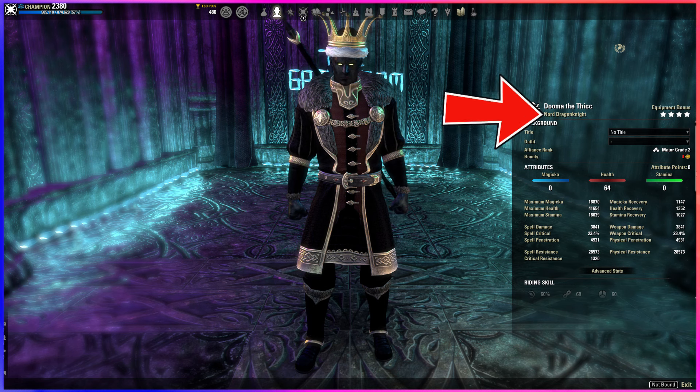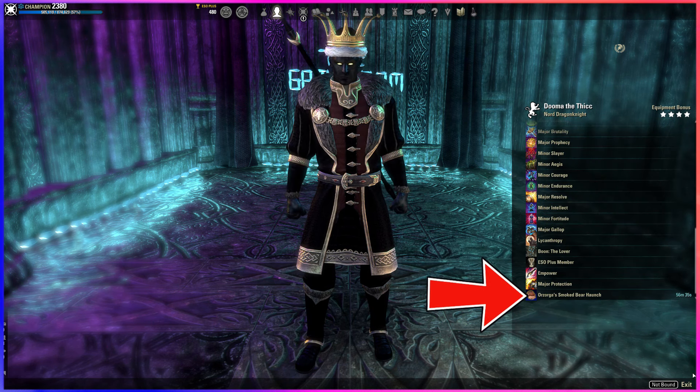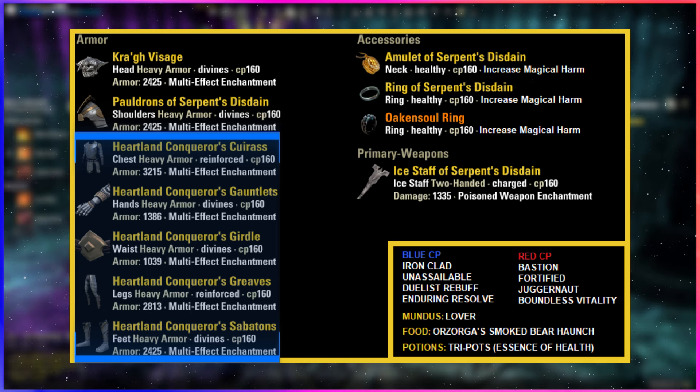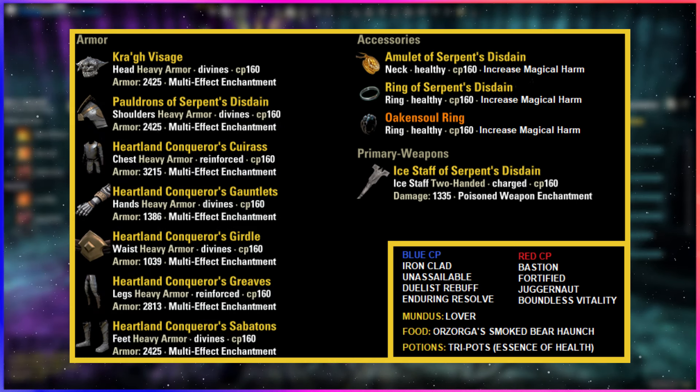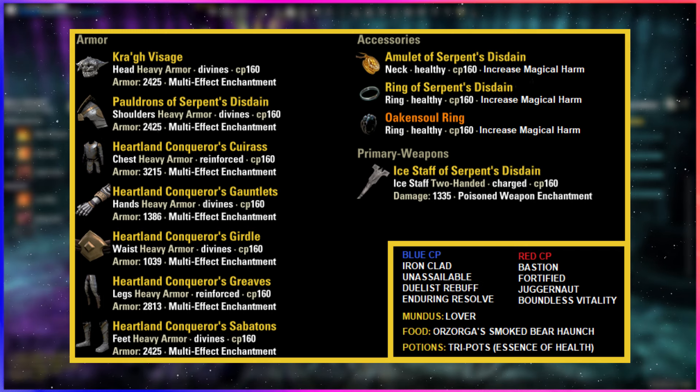You can really make this work for any race but Nord is going to be ideal. We have all 64 points in health, using the Lover Mundus and Bear Haunch food with tripods for your potions. We're going to be using Heartland's Conqueror for that thick 470% charged weapon trait for status effect application, and this is a DOT and kite build, so we'll be using the Serpent's Disdain set which extends our DOT status effects by an additional 16 seconds. We top that off with a Monster Helm with a line of penetration, Oak and Soul, and an Ice Staff.